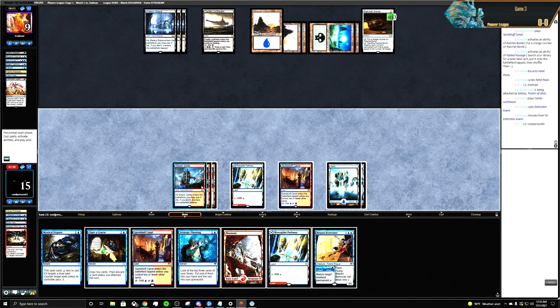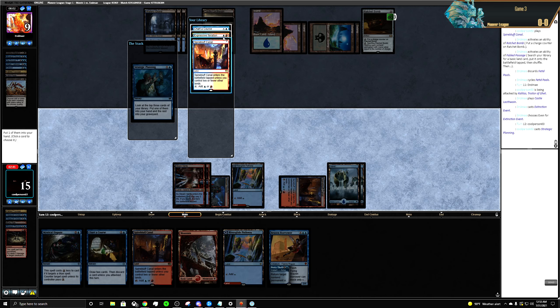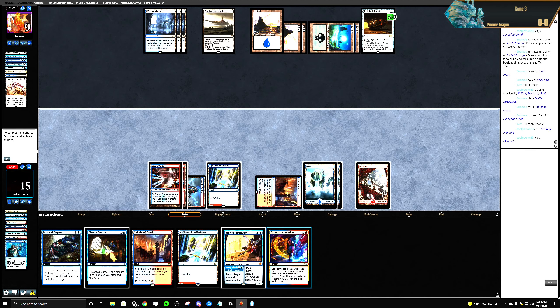Let's Chart a Course — no, it's Strategic Planning. Expressive Iteration, and then pass.